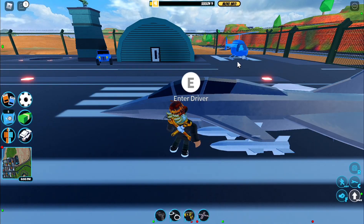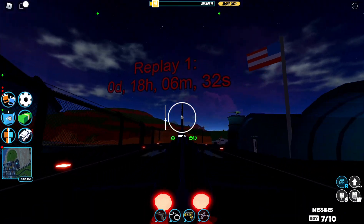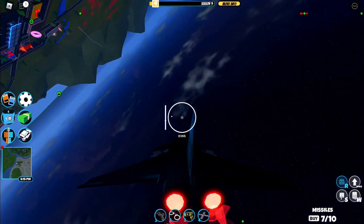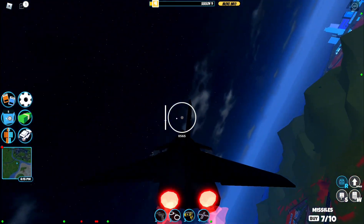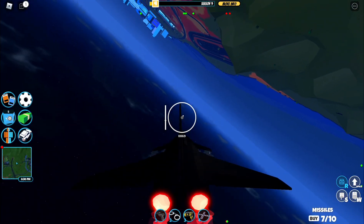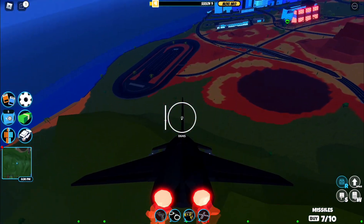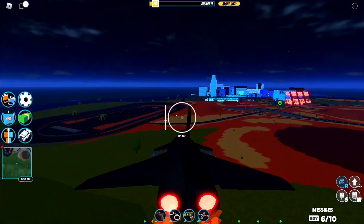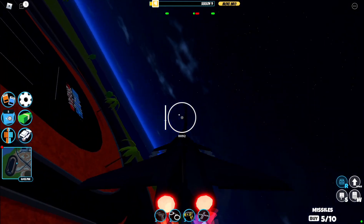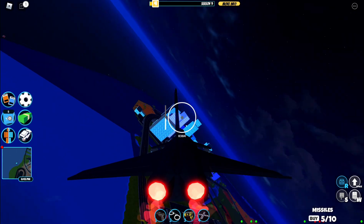Coming in at 6th place, we have the Fighter Jet. I own the Fighter Jet and use it sometimes, but it is pretty hard to get to — it's located at the airports, which are remote areas throughout the map, not in the center. Once you do get one, it goes very, very fast — roadster fast — and it can fly, making it great for getting around quickly. But the problem is landing it. It is pretty hard to control and land correctly, and once you land, your plane is just going to be gone — down the street or flung onto a building.